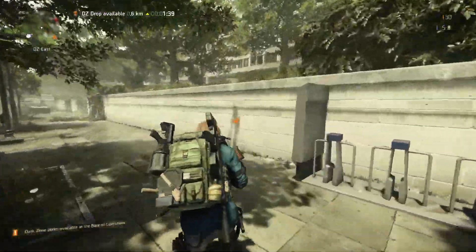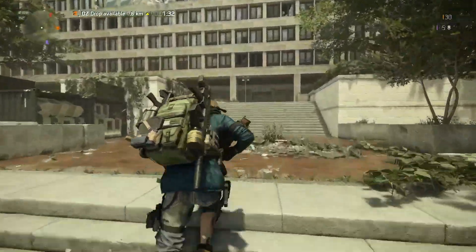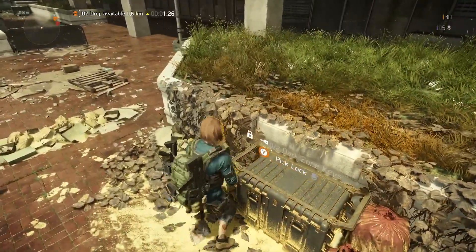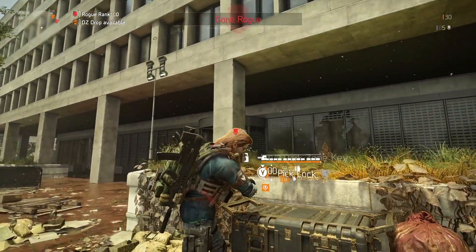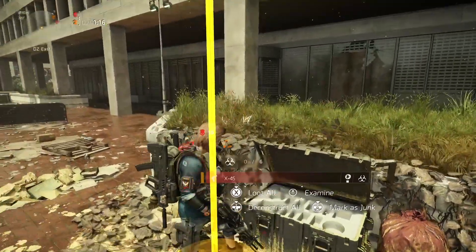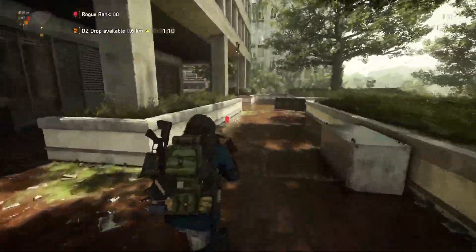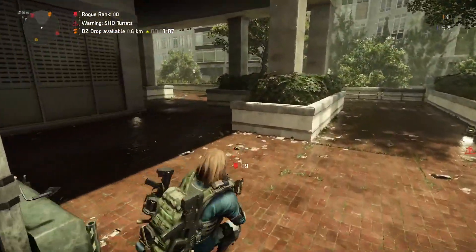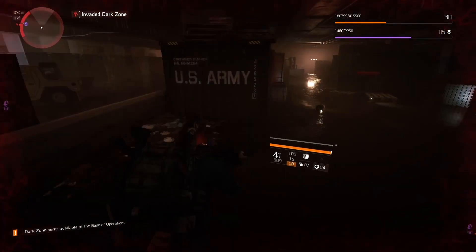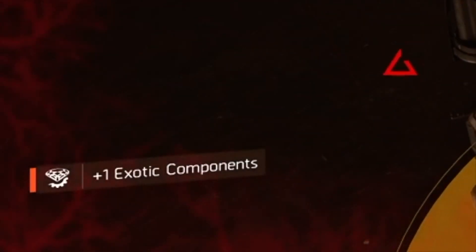The best part about this method is that nobody will hunt you — no man hunts, no PvP whatsoever. You will notice that most of the agents in these Dark Zone lobbies with low level characters are actually farming these boxes just like you. It's super easy, super simple. In my experience this character gave me much more exotic component drops from loot boxes than my level 40 character — my RNG is much better with a low level fresh character, at least for me, so this method worked extremely well.